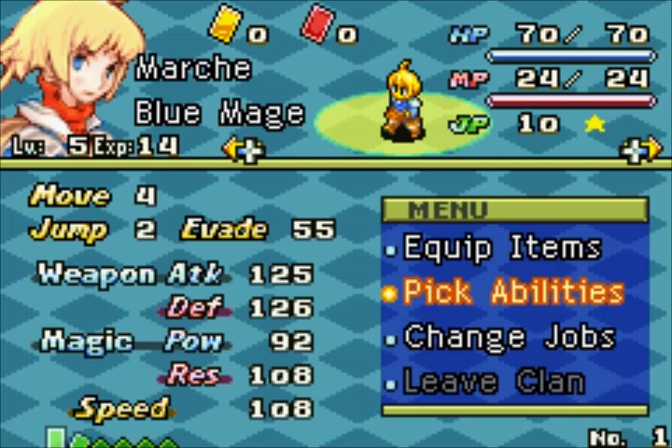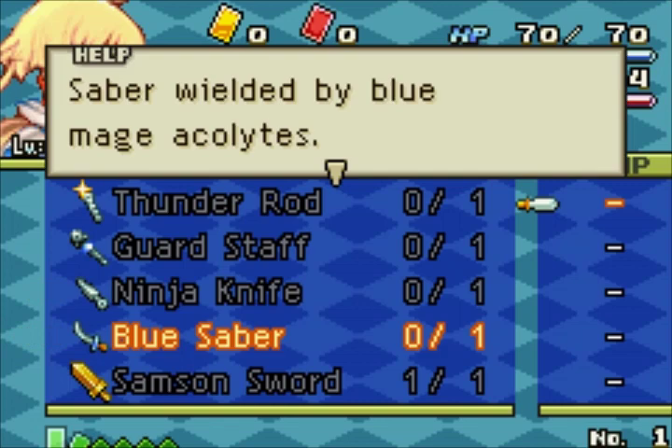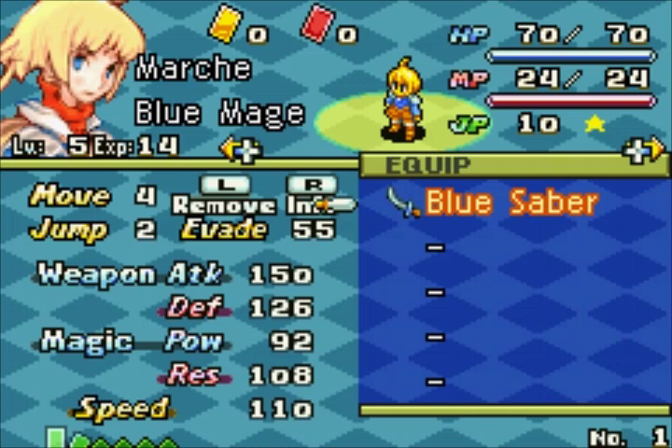I also managed to get some equipment for him. The blue saber is the most important thing we need for a blue mage because it teaches them the skill Learning. We cannot learn blue magic without that equipped — if we get hit by an attack and we don't have Learning equipped we won't learn the ability. We need to make sure we have that equipped at all times.